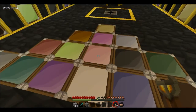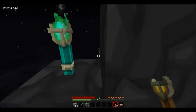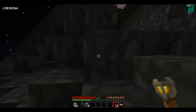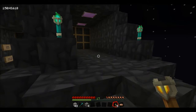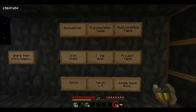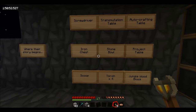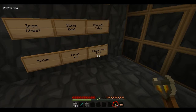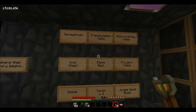Where Our Story Begins — that's second from the top, so let's go check out what we've got to make. Okay: we've got to make a screwdriver, a transmutation tablet, an autocrafting table, an iron chest, a stone bowl, a project table, a scoop, four torches, and a jungle wood block. That's all pretty easy to make.